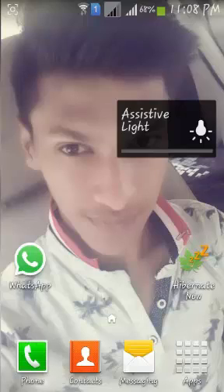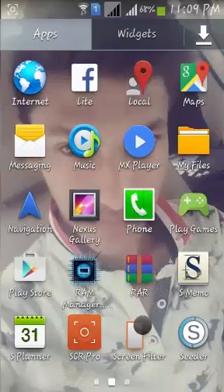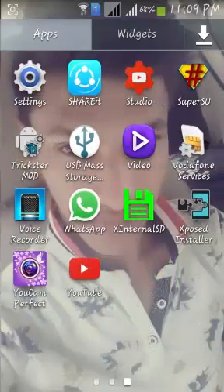Hi guys, welcome to Tech Portal. In this video I'm going to show you how to make your Android phone faster with root. After root, you just have to download three apps: RAM Manager Pro, Seeder, and Trickster Mode. All three app links are available in the description, and these apps are also available in the Play Store for free, but RAM Manager Pro is not.